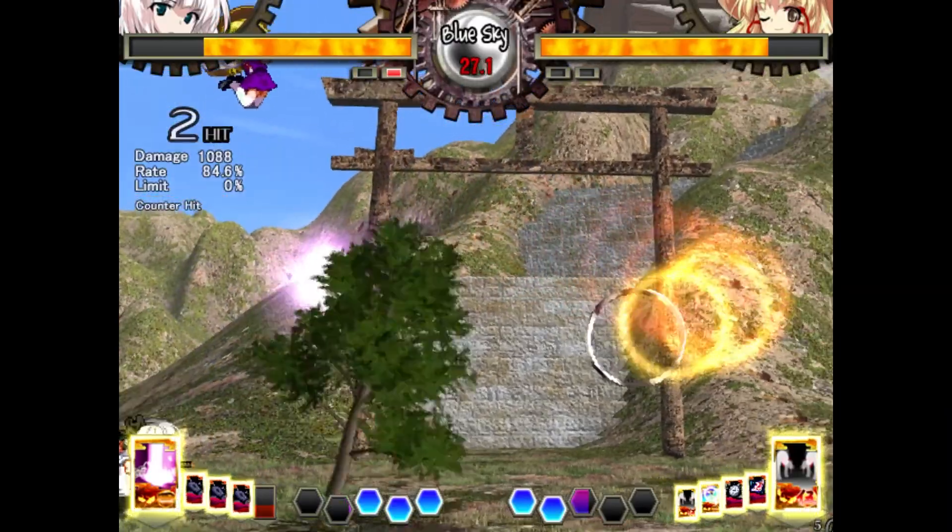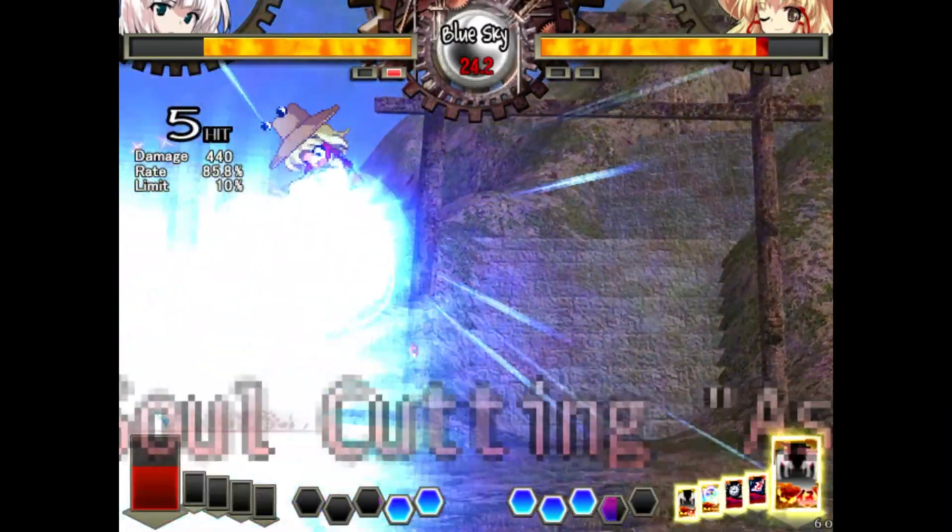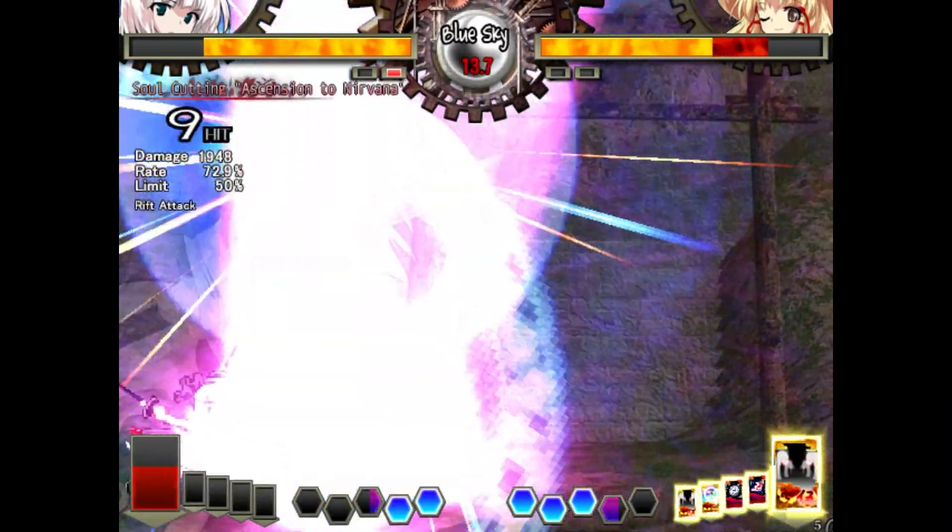Anytime that four card comes out, that is just hype. It's one of the coolest-looking spell cards — this really big old pink pillar of death that does a whole bunch of damage and instantly limits. There's like a 4K big sound; it's really cool.